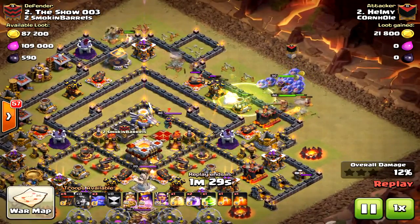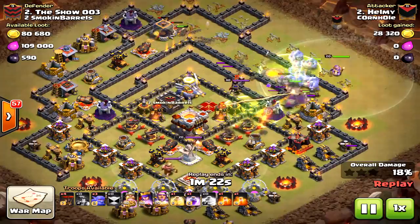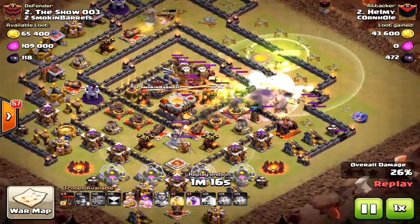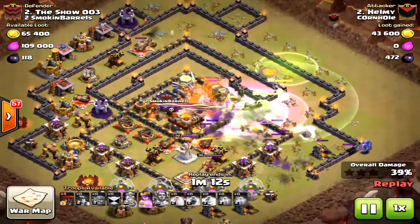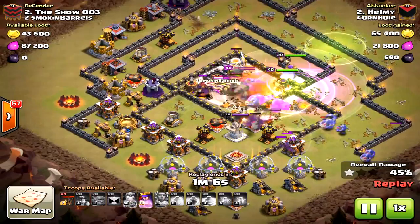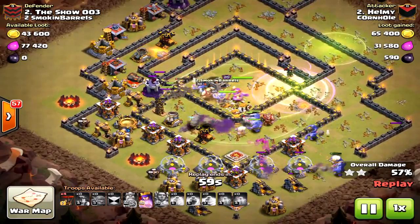It proved very nicely done. This is not the greatest base design, but the combination of miners and bowlers - those miners really distract the enemy units, keeping the bowlers alive longer. That does seem like a better strategy because if the bowlers have a lot of tanking in front of them and they're under rage, they will destroy a base. He lost most of his miners towards the end of the raid, but look - all those bowlers are still alive.